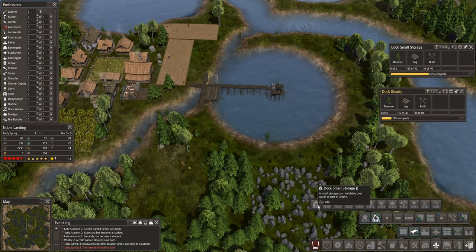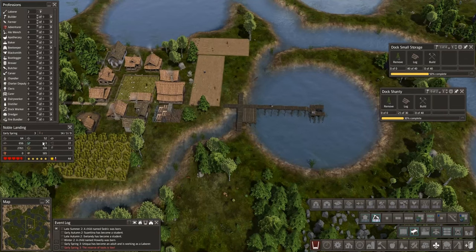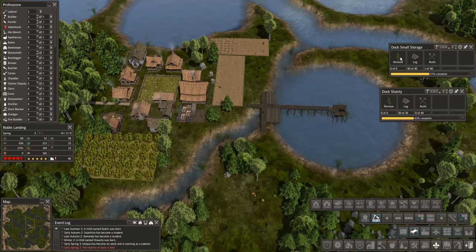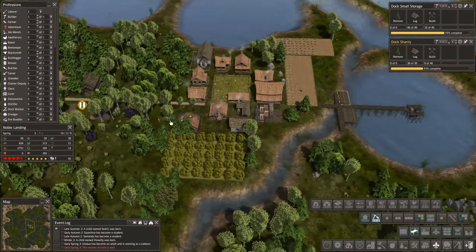This little storage right here needs 40. So we need 70 logs total. We had 80 — so we're going to be fine getting these filled up. Laborers bring all the stuff to the building sites and the builder actually does the building. So the builder is going to grab the dock small storage because that's the building we laid down first — he's already assigned himself to that. Without using the priority system, they will always jump to the first building you drop down, unless you have queued up roads. They like their roads — they'll go to their roads first.